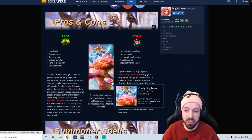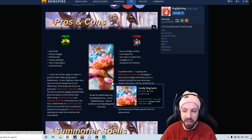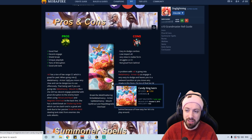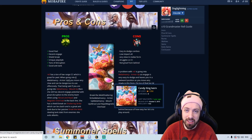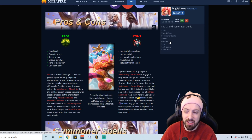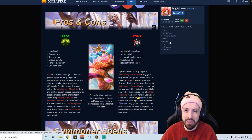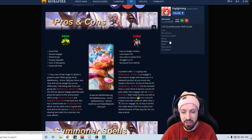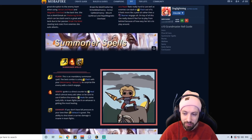For pros and cons: her pros are really good peel — her W is a massive AoE knock-up zone, great for peeling your ADC. She's good against tanks because she can steal their resistances, CC them, and make them squishy. She has decent engage, a shield-break on her Q, a unique playstyle, and tons of disruption. The cons: her combos are pretty easy to avoid, her ult feels low-impact compared to other champions, she's very slow in melee form, and she struggles versus heavy CC and from behind.